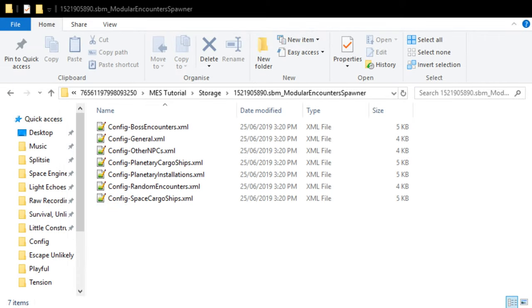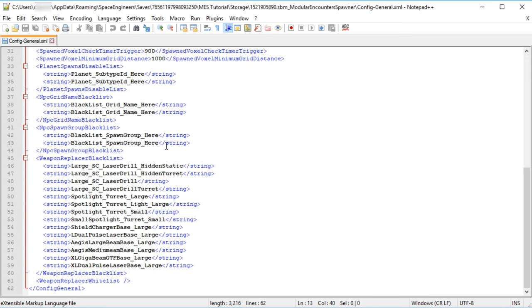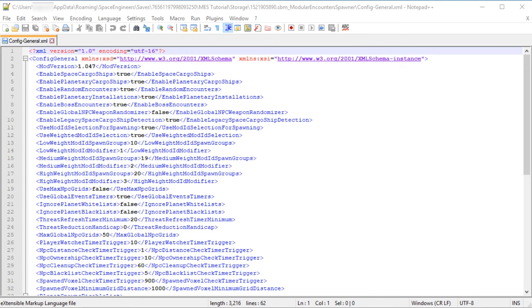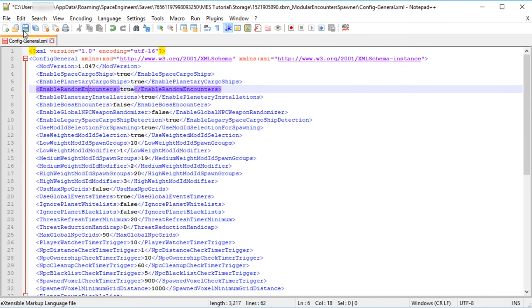Using something like Notepad++ you'll be able to open and edit these files to suit your own play style. I'm not going to cover all the available options, but we'll take a look at a few of the more regularly used ones. If we open configgeneral.xml you'll see several lines for toggling the various forms of encounters that MES is capable of managing — toggled with true or false for enabled or disabled. If there's a particular type of encounter you'd like to turn off, you can do that here. For example if I decided I didn't like getting beaten to a pulp, I might turn off boss encounters by changing true to false.